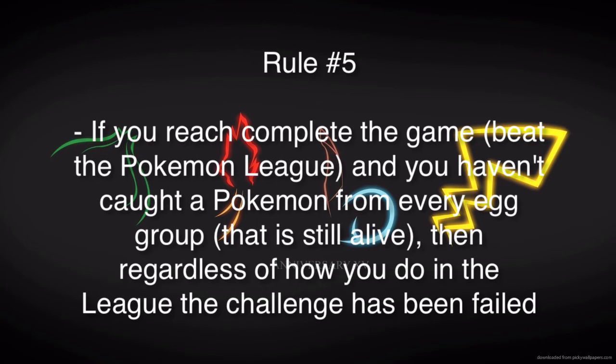Rule number five: if you reach the Pokemon League and you haven't caught a Pokemon from every Egg Group that is still alive, then the challenge is over. If you lose a Pokemon from an Egg Group and it's dead, unless you revive it, you need to catch another Pokemon from that Egg Group. If you reach the end of the game and you don't have one from every Egg Group, it's over. It's kind of a luck-based challenge, hoping the game gives you routes with the Egg Group Pokemon you need to complete the challenge by the Elite Four and Champion.